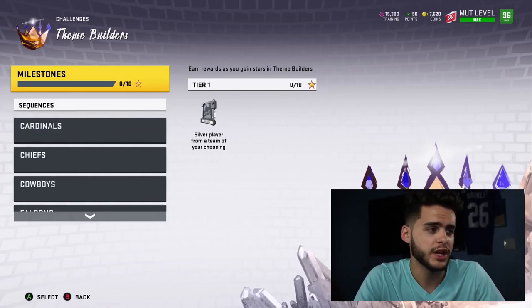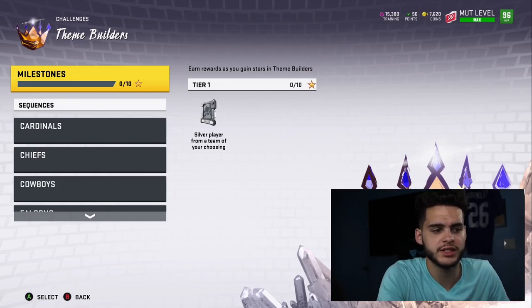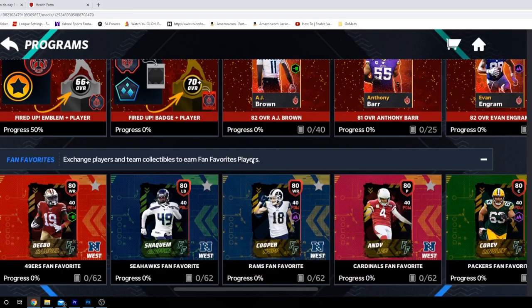I'm going to head over to the screenshots to show you guys where these hints come from. This is Madden Mobile, which did come out a few days ago, and they have their own ultimate team mode. Not everything Madden Mobile comes out with transfers over — like if they do a blockbuster promo, we won't get that. But things that are typically already in Madden that they put out beforehand, you can pretty much make a connection.